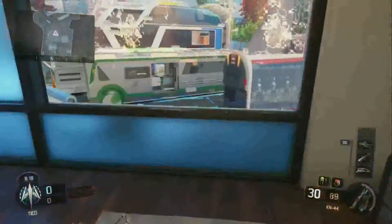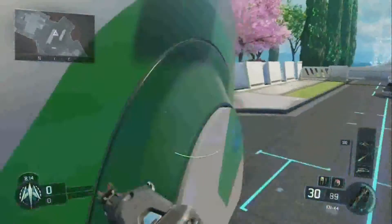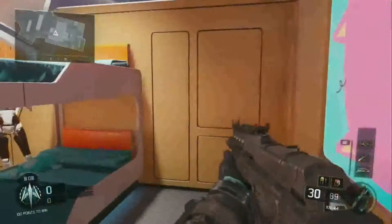It just says 'legacy' doesn't it? I thought that was where the portraits were on the wall. But the portraits are over here, aren't they? There. What's this?